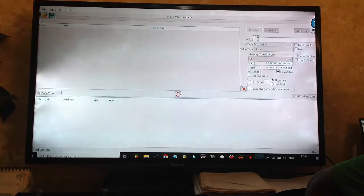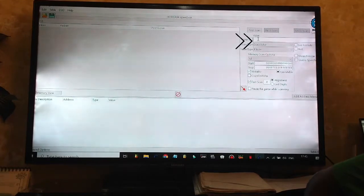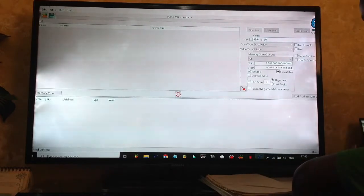Then you click on it and type in your cash value in the box in the upper right. For mine, my cash value is nine hundred and ninety-nine million, four hundred and sixteen thousand, seven hundred and ninety dollars. Then select First Scan.